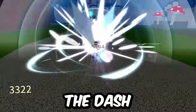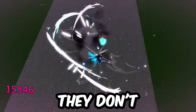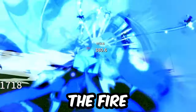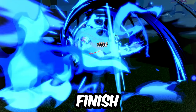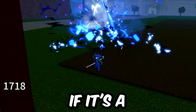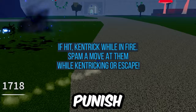Offense-wise, you can use the dash as a combo starter, and the ability to hold or not hold gives you a nice mix-up option — meaning you can trick your opponents with an option they don't really expect. Defense-wise, here's a little secret sauce: if you Kentrick the move while in the fire, you can spam a follow-up move and it'll hit them before the animation ends. Godhuman X connects before they finish the Foxlamp fire, but any move that reaches far enough would be perfect, especially if it's a combo starter. Quick recap: if you get hit, Kentrick while in the fire, then aim a move at them and spam it for a quick punish.